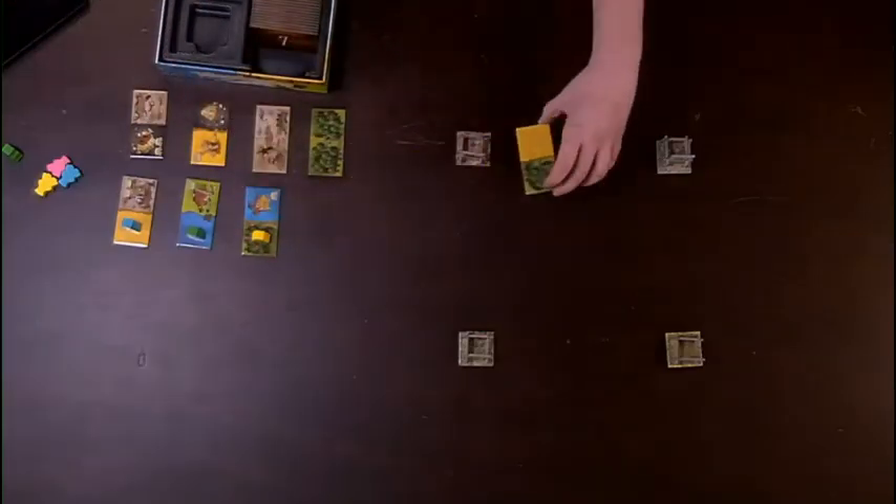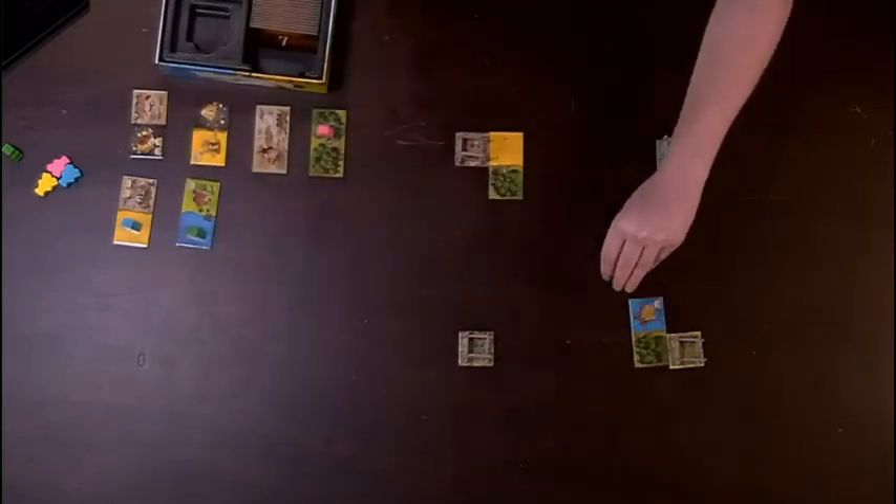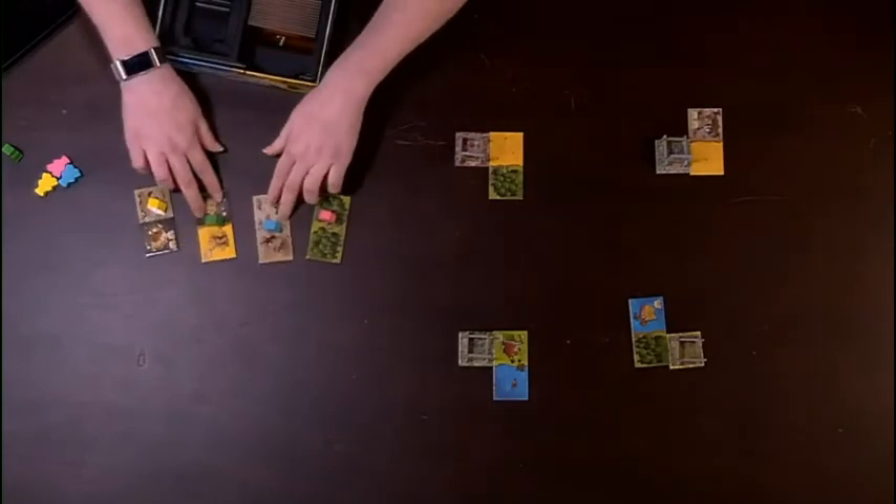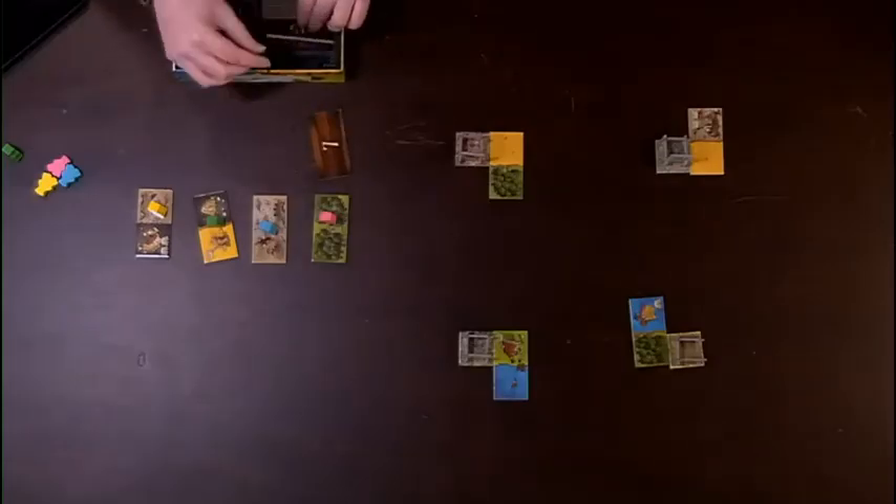Each player takes two actions on their turn. First, they place the domino that they have in their personal kingdom, and then they claim a new one from the row. The player who has claimed the lowest numbered domino will go first, then the next lowest, until all players have gone. Then we draw another row of dominoes and go again.